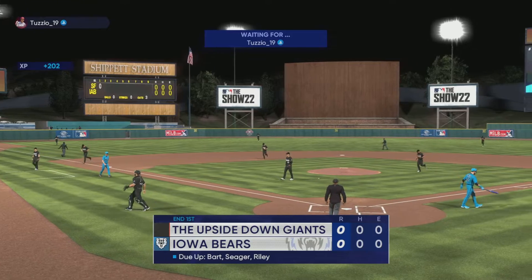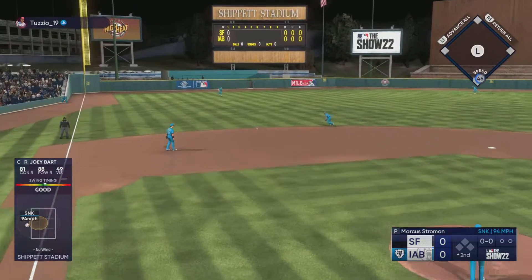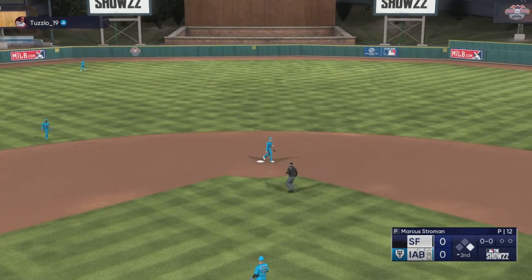Second inning. We've got Joey Bart to begin this inning, then Seager and Riley as opposing hitters. Ground ball — that's a base hit. Joey Bart gets us on the board with our first hit. That was a pitch inside, that's how I got it past the infield.